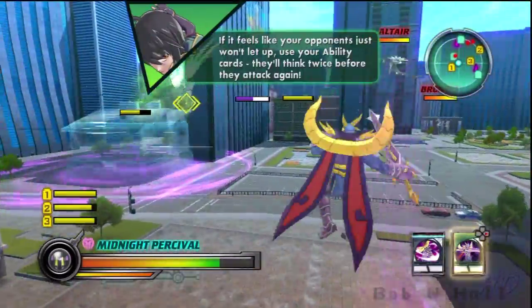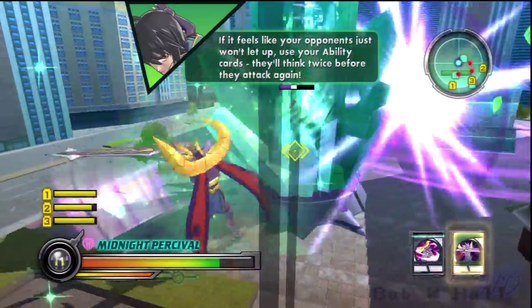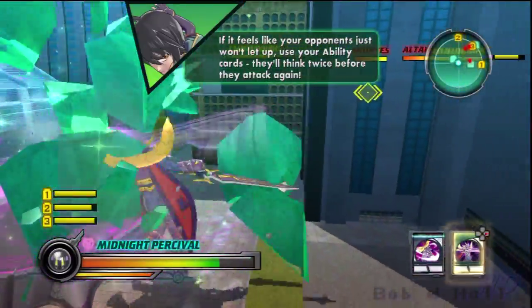If it feels like your opponents just won't let up, use your ability cards. They'll think twice before they attack again.